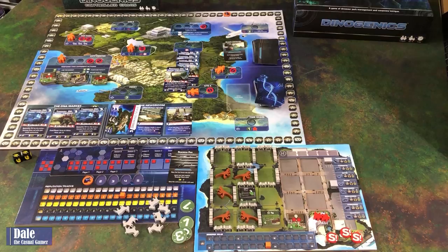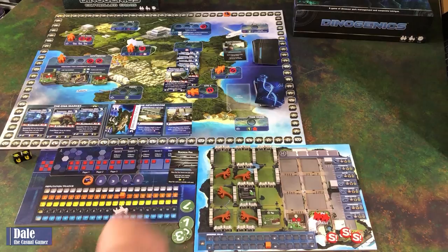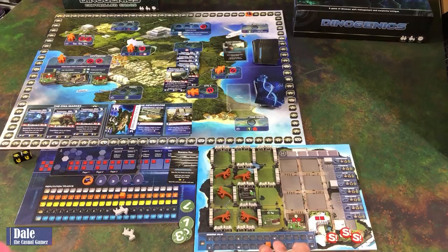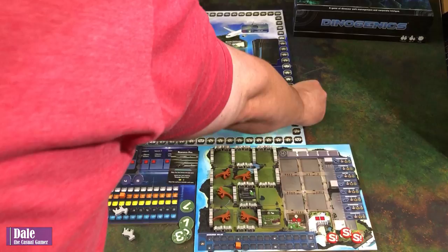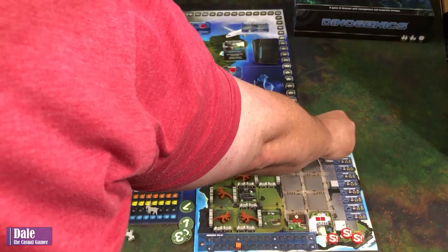Season five upkeep: five mouths to feed, so five goats are consumed. Nothing rampages. Two happy visitors earn three victory points, going up to 26. We then gain 24 more victory points from dinosaurs, taking us to 50. We gain one goat from our goat farm and retrieve all workers, then advance to season six.